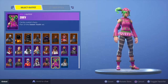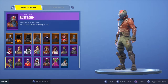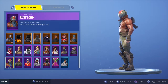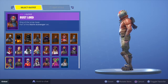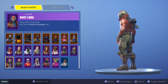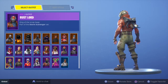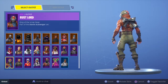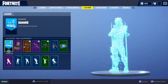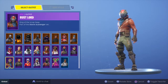Number 30 is Rust Lord. I just never understood why this was considered a good battle pass skin that Epic actually cleared for release. I see how it fit the season — season 3 — but it's not a good skin.